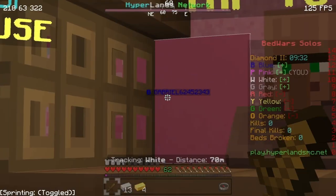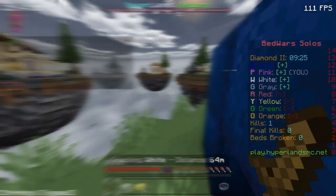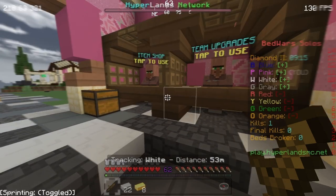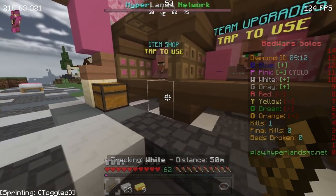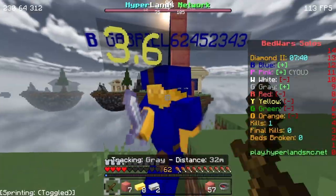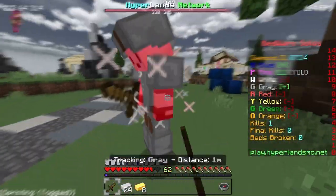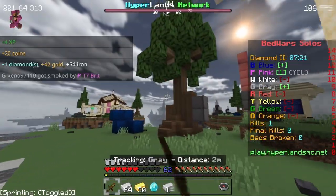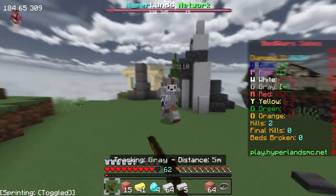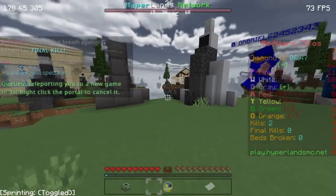Hello, can you die please? I'm trying to gather materials, leave me alone. The first set of gear is enchanted iron armor. Yo, stop bridging over here, you are making this difficult. Oh no, he's gonna get my bed! Leave me alone! What do you think you're doing? Okay, I can get my iron armor. I need blocks, leave me alone, I'm not trying to fight you.